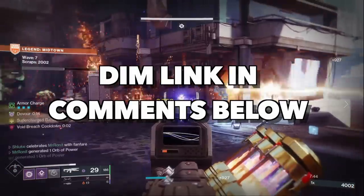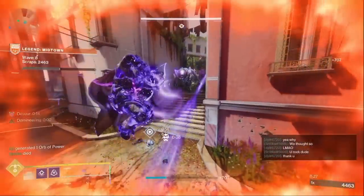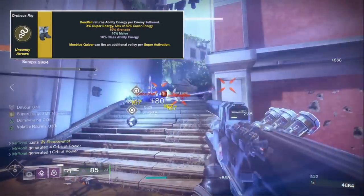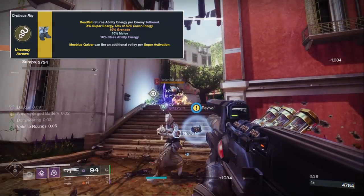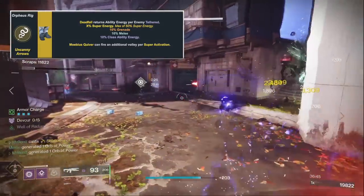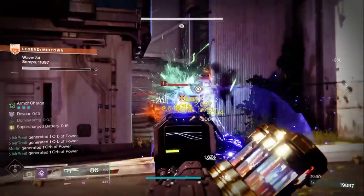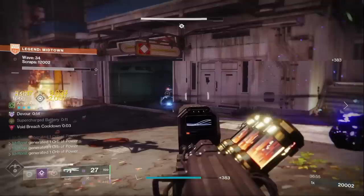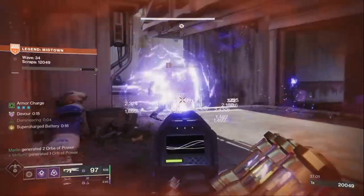The DIM link for the build will be in the comments or description below. The build relies on two exotic pieces synergizing together. The exotic armor we use is Orpheus Rig, the hunter exotic boots, which when paired with the deadfall tether provides you with more super energy per enemy tethered, up to a maximum of 50%. With how long deadfall lasts and the constant supply of enemies in onslaught, you're going to get a minimum of 50% of your super back. Not only does this benefit yourself, but you also generate tons of orbs when you tether an enemy for your teammates. And tethered enemies are both slowed and weakened, so they take 30% extra damage from all sources.